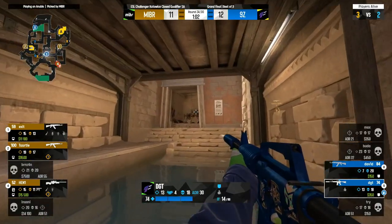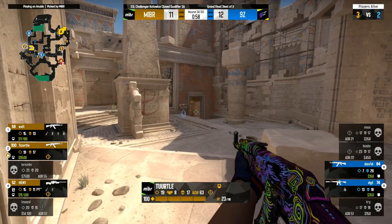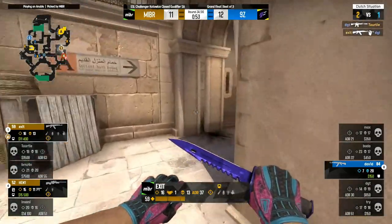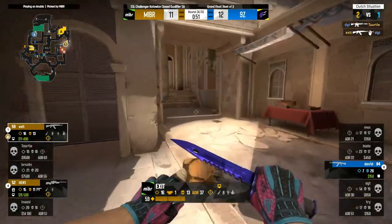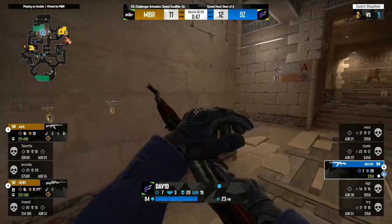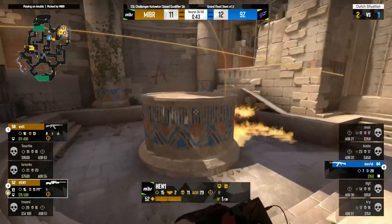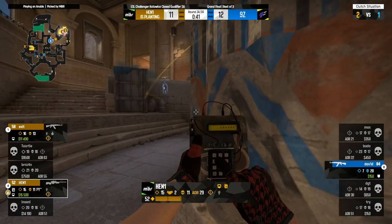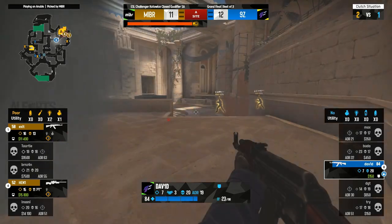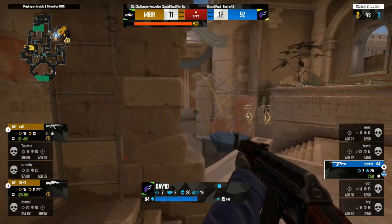Leaves David and DGT. Now swings in. Turtle misses the duel, Exit though drops DGT. It's trades across the map and they are maintaining the advantage for Made in Brazil. David in a 1v2 against an AWP and an AK — it's an uphill battle to say the least. No utility, no kit, only seven kills to his name 23 rounds into the game. Looking to try and fix that, but he eats that flashbang. Moving around towards window, looking down, drops down, taps it. Kick from Henny and he'll win the fight.